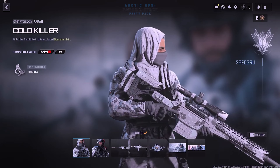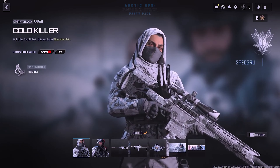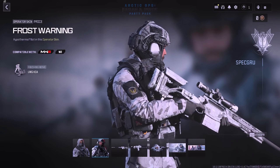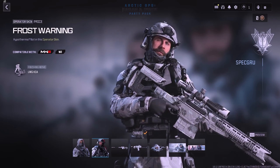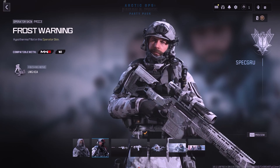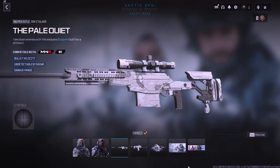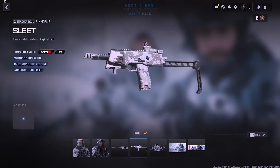Next up, we have the Arctic Ops Farah and Price Party Pack, priced at 2,400 COD Points. This pack includes the Cold Killer Skin for Farah, featuring the Winter Operator Skins many of us have been waiting for. Additionally, there's an Operator Skin for Price called Frost Warning. You'll also receive two different Weapon Blueprints, both without Tracer Rounds or effects: Pale Quiet for the XRK Stalker and Sleet for the FGX Horus.